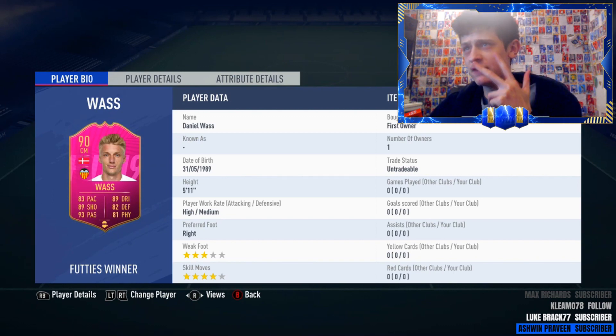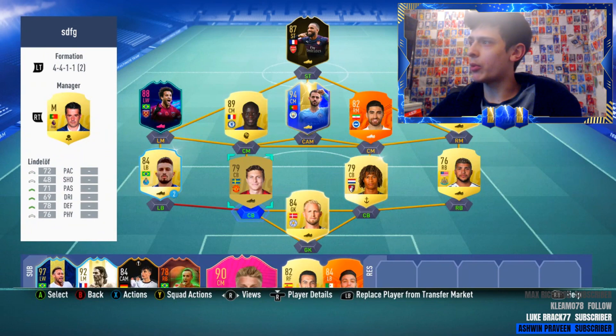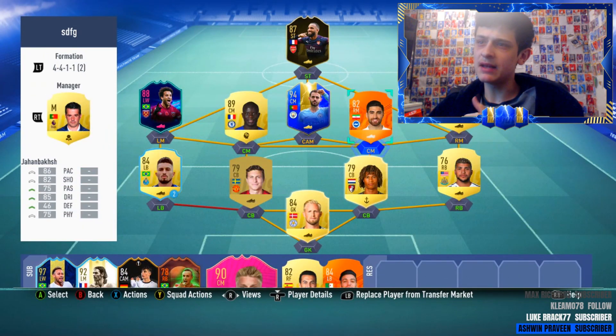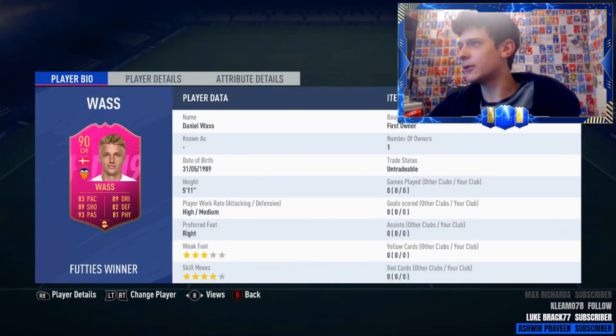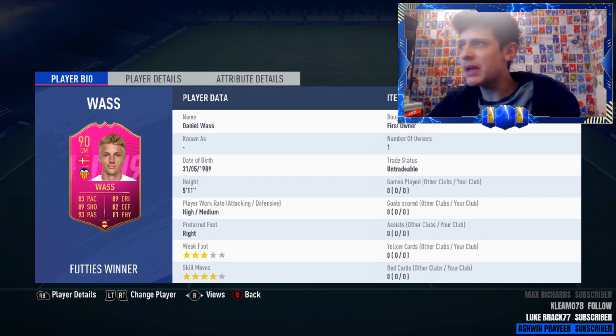Starting off, it's only three foot swaps for this — very, very easy to do. You hardly have to put any effort in to get Wass. So he's from Denmark, plays in La Liga with Valencia. He's fairly easy to link, though you might need icons as well. La Liga should give you some links, but he might be fairly hard to link.